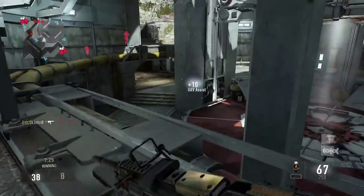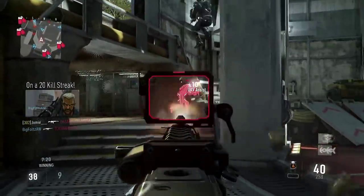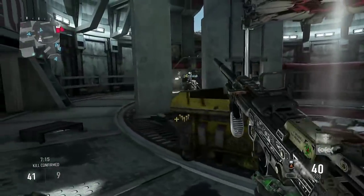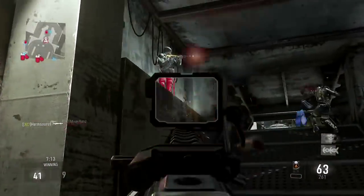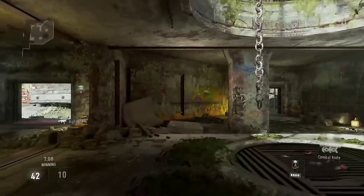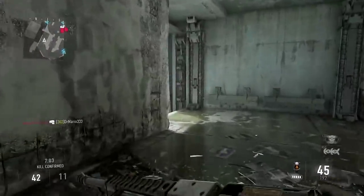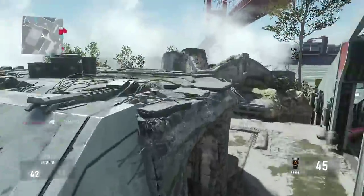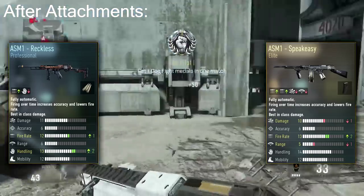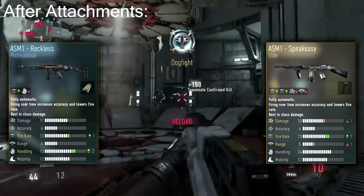The Speakeasy is minus one range, which the Reckless does not have — the Reckless still has six range while the Speakeasy only has five. The only thing the Reckless loses for its built-in rapid fire is minus one handling, which affects hip-fire accuracy, but that's not a big deal. If you put on dual mags, that will speed up the reload, since handling also affects reload time, which bumps the Reckless up even further.